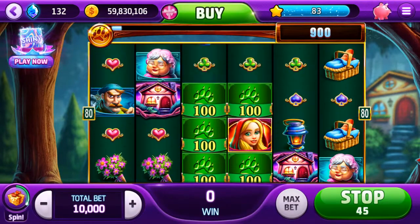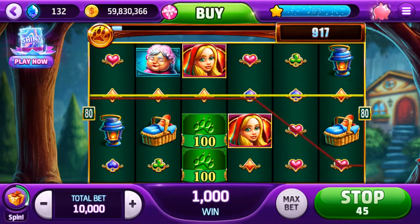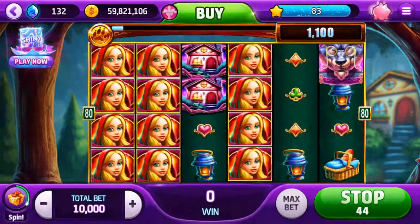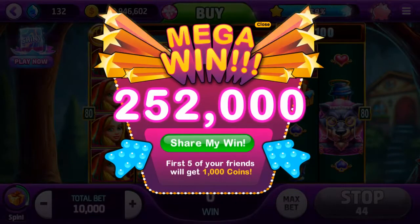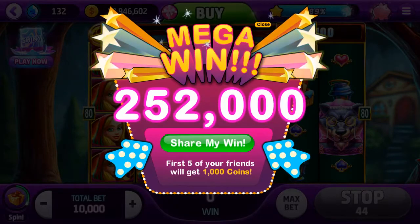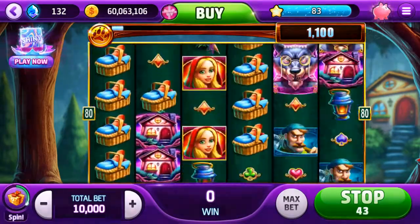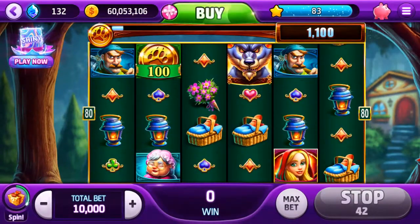Go to the top left — that circle with an arrow in it sends you back to the lobby. Oh, there's a lot of — 100, wow, look at there — 252,000! Whoa! Everything matched up, didn't it?